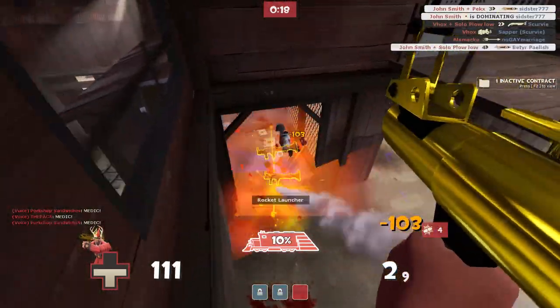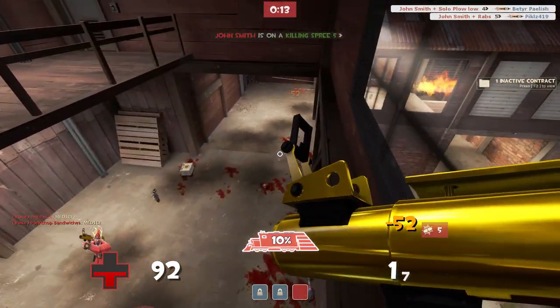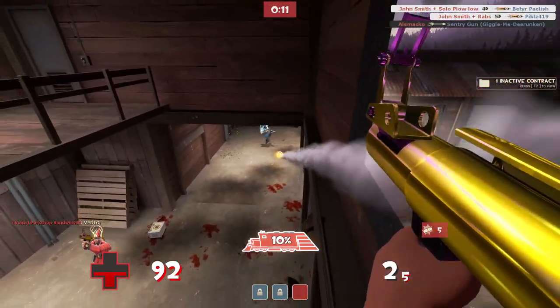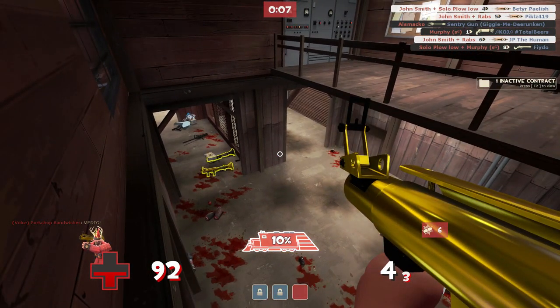CP Snowplow has a ton of spots like this, and I probably missed a few. So when you're walking around the map, always make sure you're looking up. Look for little bits of wood sticking out of the wall, things in the rafters, and you might just be able to find a couple more spots where you can really get the jump on the enemy.